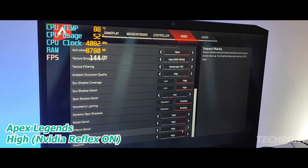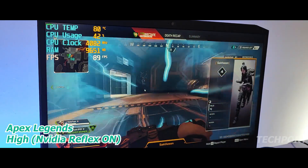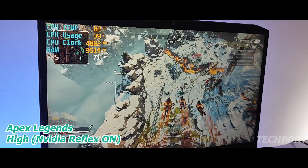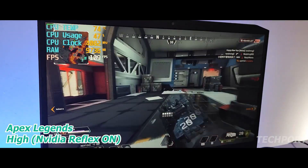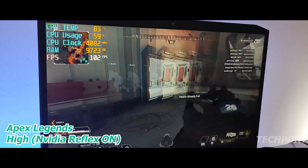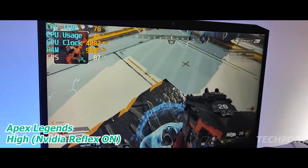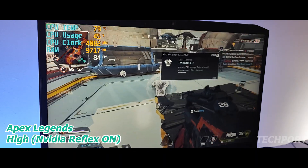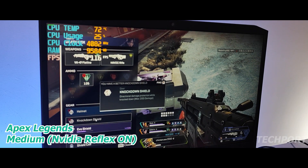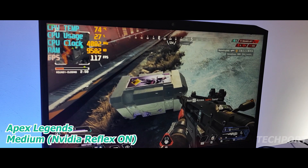The next game we tried is Apex Legends. I tried the high setting with Nvidia Reflex on Plus Boosted setting. Compared to my previous 8GB RGB RAM configuration which gave around 40 FPS with some lag, I improved significantly after the RAM upgrade. I managed to achieve 70 to 80 FPS on high settings, and in open-world scenarios I got 80 to 90 FPS. On medium graphics, I got 90 to 100 FPS — a lot better after the RAM update.